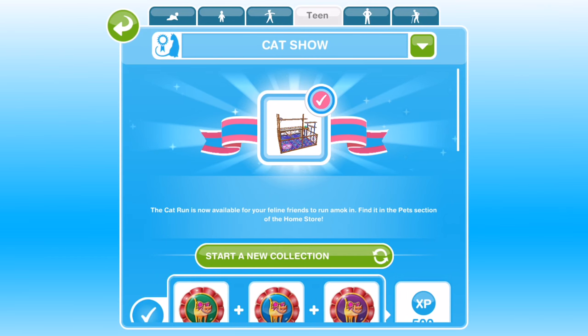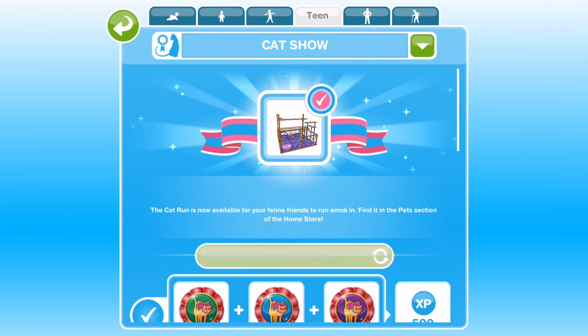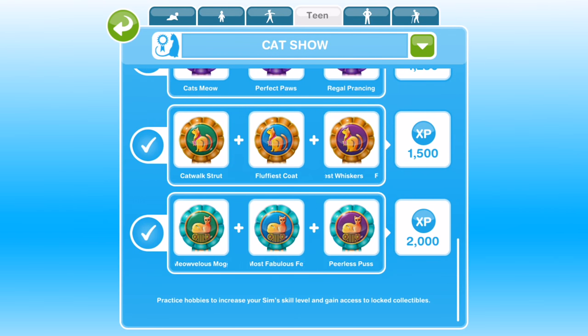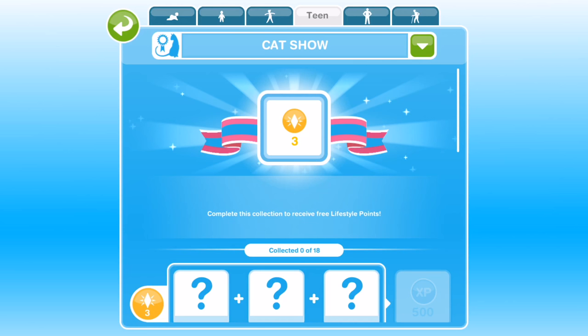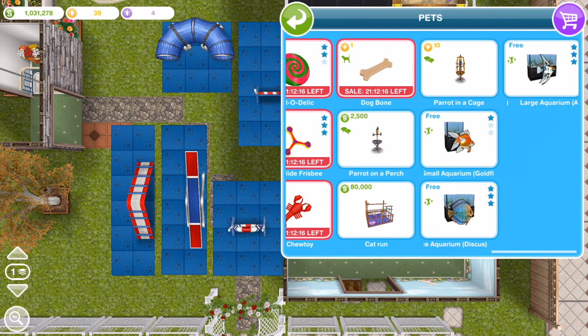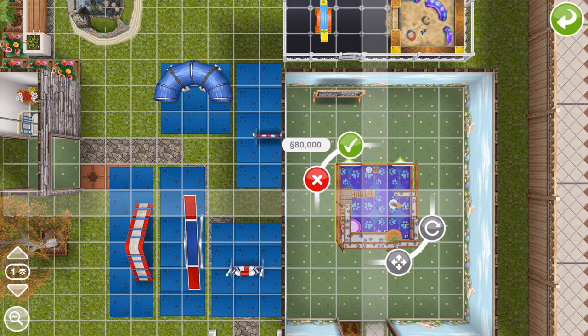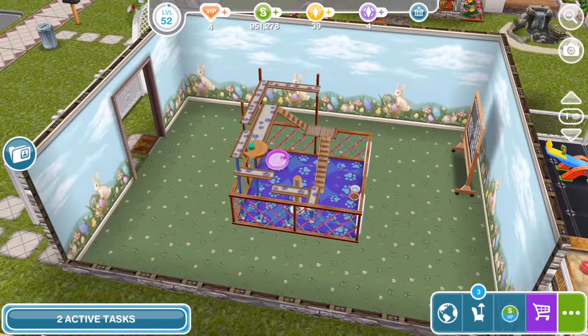I think I've been calling this hobby the catwalk modelling — it isn't, it's cat show. There is a catwalk modelling but that is the people version; this is the cat show hobby. For completing this we won — the cat run is now available for your feline friends to run and frolic in; find it in the pet section of the home store. The cat show hobby can be done by teens, adults, and seniors. The next time we complete the cat show we get three LPs. The prize is this cat run which costs 80,000 to build — it can be placed outside and inside. It looks really cute, quite big but nice.